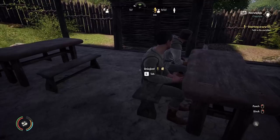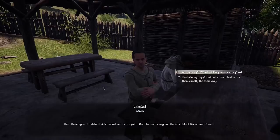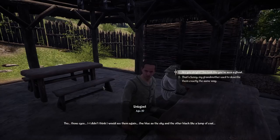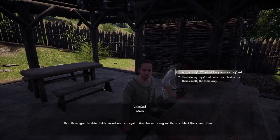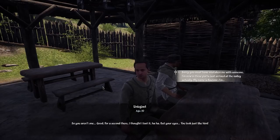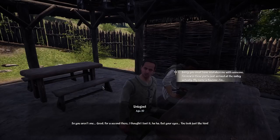It looks like Unigost has not gotten a new skin — he seems to be wearing the same thing he always wears. Those eyes — one blue as the sky and the other black like a lump of coal. My grandmother used to describe them exactly the same way. So you aren't one — good. For a second there I thought I'd lost it. But your eyes — you look just like him. Sorry, you must have mistaken me for someone. I'm new in these parts, just arrived in the valley. My name is Rasimir.